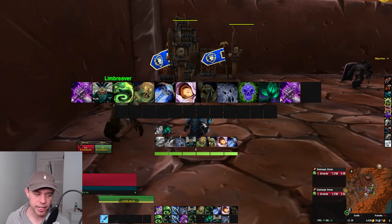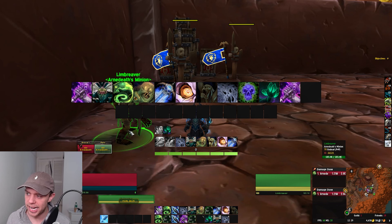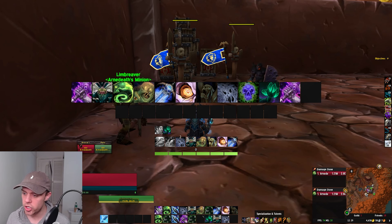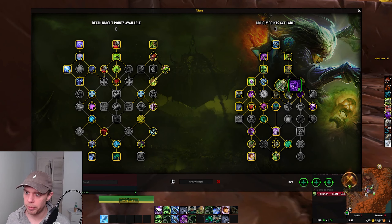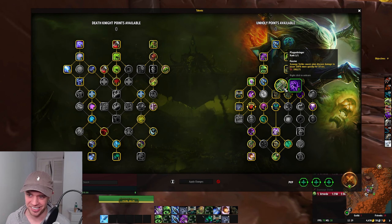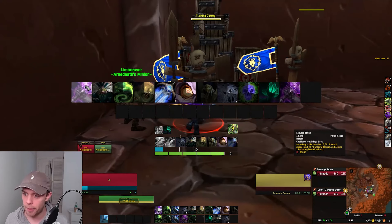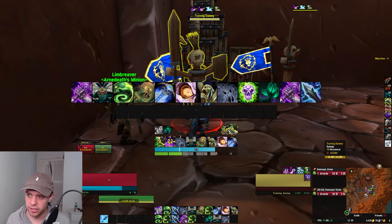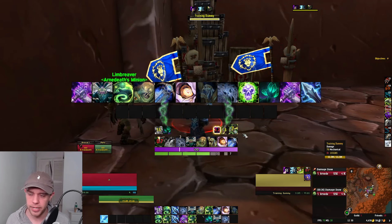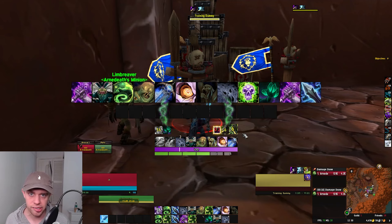The M+ rotation is a bit different. Always Raise Dead before combat. We have a new buff called Plague Bringer: Scourge Strike causes your disease damage to occur 100% more quickly for 10 seconds. Our number one priority is keeping that buff up on yourself. Use Scourge Strike to maintain Plague Bringer. You can see the buff is on you, not your target.